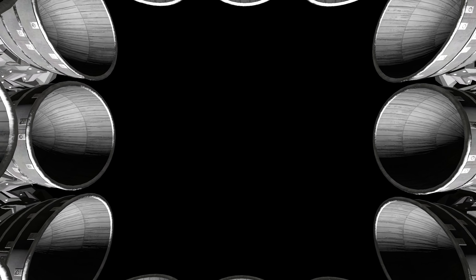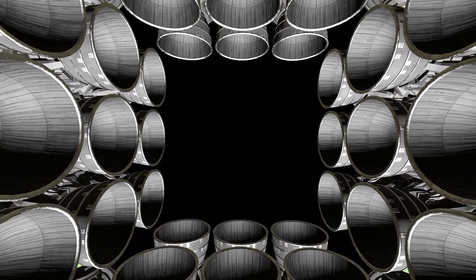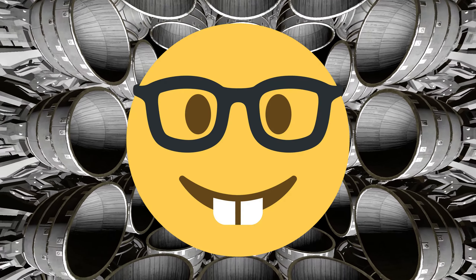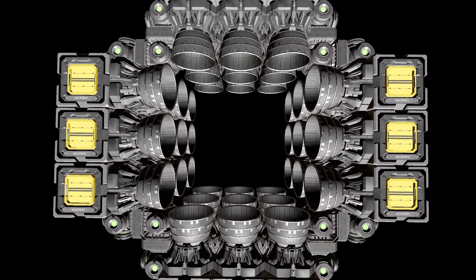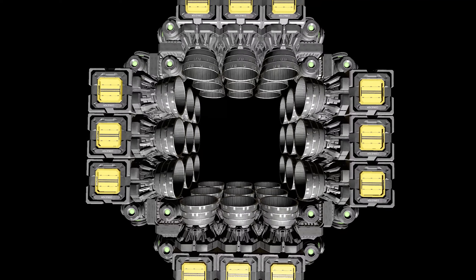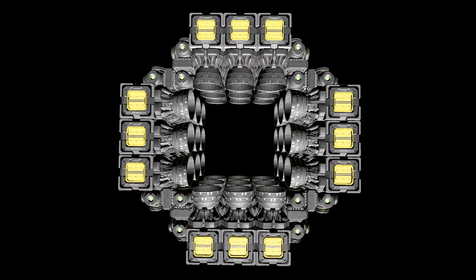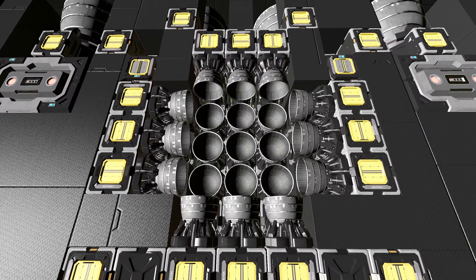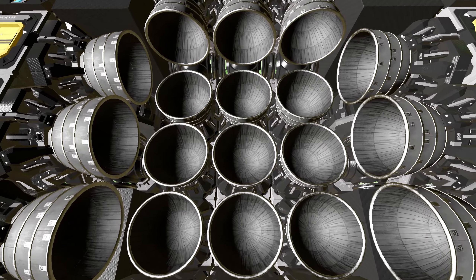Thruster placement is a key part of designing an effective ship for PvP. Contrary to what most people believe, the top speed of your ship is a key part of survivability in the current PvP meta. Currently, having a slow ship that can't outmaneuver your enemy will often get you killed. If you do a good job at keeping your thrusters spread across your ship as well as having internal thruster bays, you'll have a higher chance of escaping and dodging your enemy's attacks. If you can outrun your opponent or chase them down faster than they can run, you'll have a much easier time winning fights too.